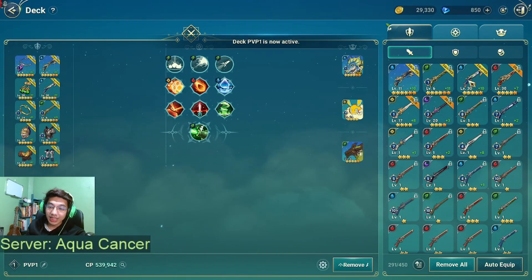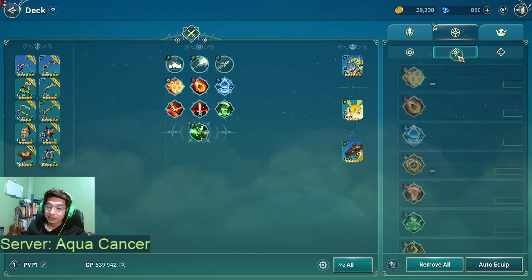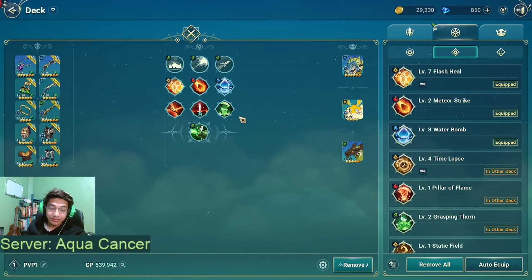Previously I had Pillar of Flame in slot three, but since I have Water Bomb at level 3 and I have a lot of water damage, I'm considering using Water Bomb instead. Let's see the results later tonight.